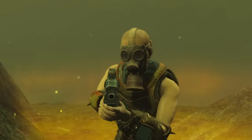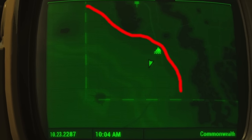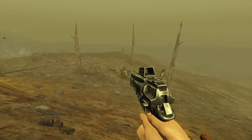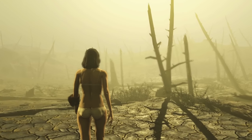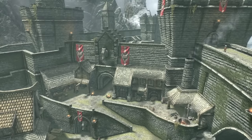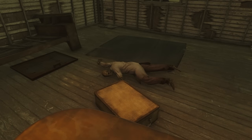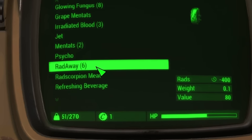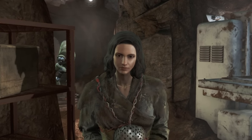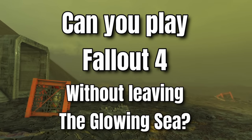Today we are returning to Fallout 4 and continuing our downward spiral into seeing how far our region-locked insanity can go by tackling the most challenging and interesting location so far in this series — the Glowing Sea. Typically reserved for mid-to-late game adventures, the Glowing Sea is a bright green cesspool of some of the most difficult enemies in Fallout 4. The question: can you play Fallout 4 without leaving the Glowing Sea?